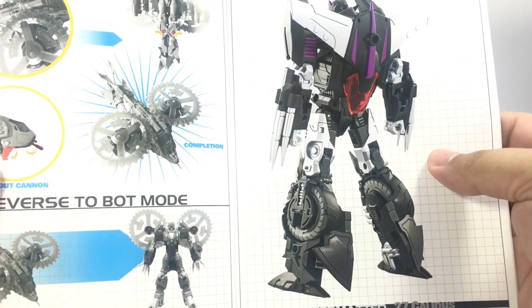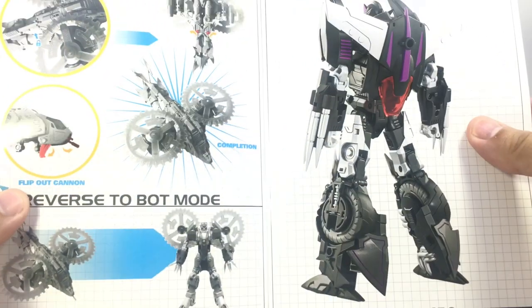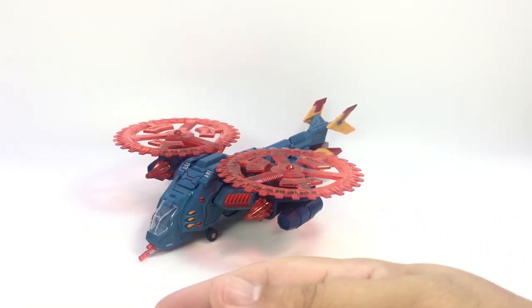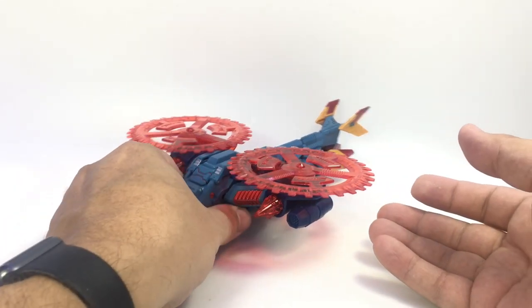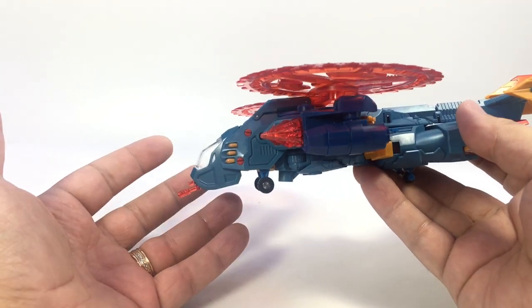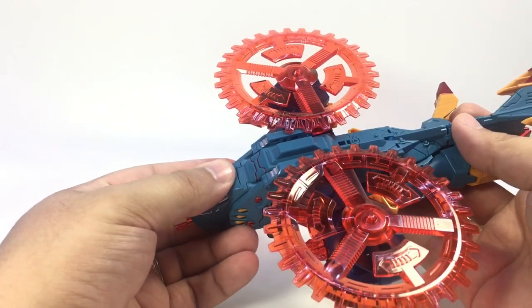Like I said, if you saw my Twitter you probably already saw that a couple days ago. He also has the instructions with the flap that is non-existent. So let's get on to the figure himself. You've got pretty much the same options as before — he does have the gear walk mode as well as the robot mode.